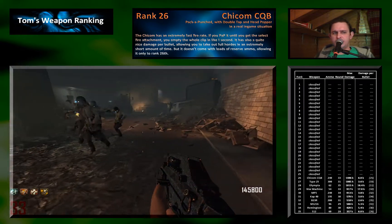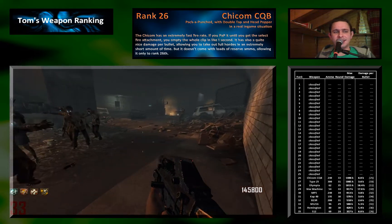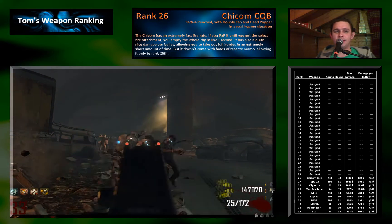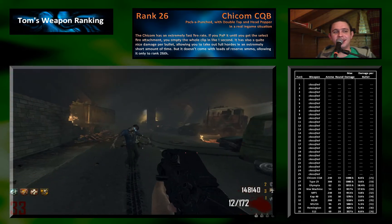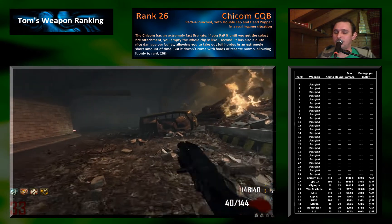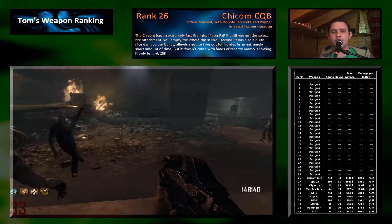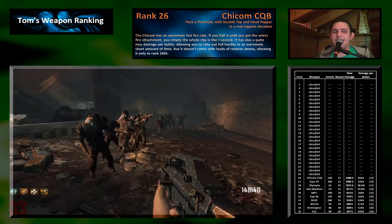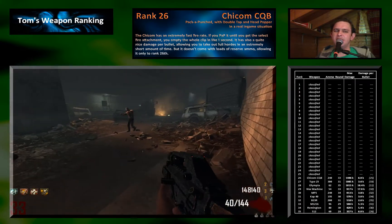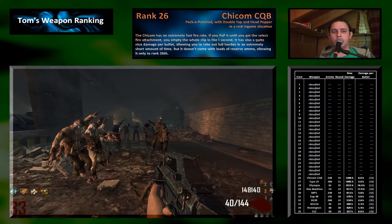The Chicom CQB — or CBQ, whatever — is ranked 26th. It is really fun to use because it has such a high rate of fire. When you Pack-a-Punch it and get the select fire attachment, you can empty the whole clip in about one second, and that way you can take out full hordes of zombies really quickly. The problem, like the Type 25, is it doesn't have that high max damage output, so you will run out of ammo quite quickly. I would not use it any longer than round 30, but the damage per bullet is 6,000.